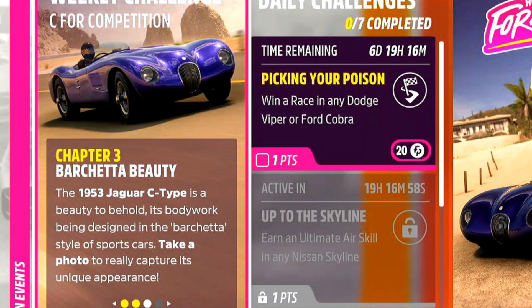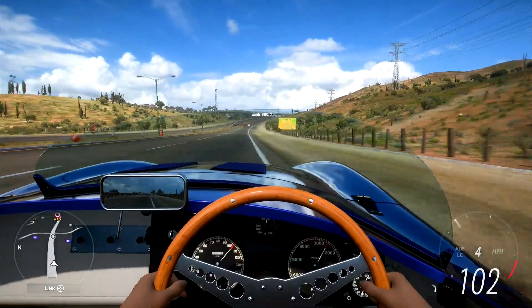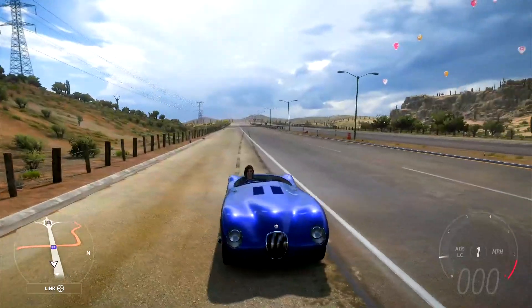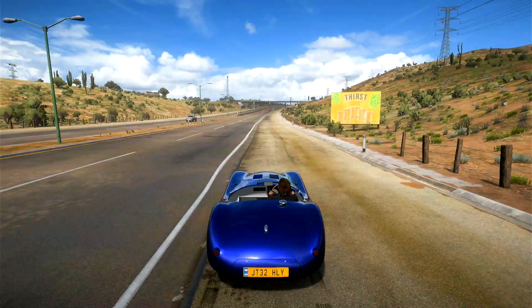Going to chapter number 3, Barchetta Beauty. We need to go ahead and take a photo of this thing, so we're going to go ahead and stop just up here. Obviously 1950s brakes are horrendous, but we'll jump into photo mode and go and get a photo.